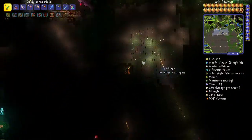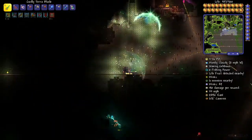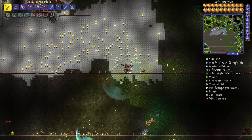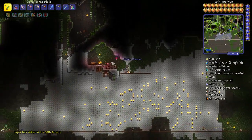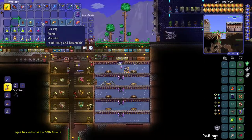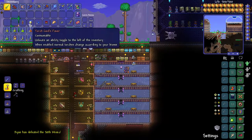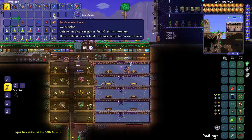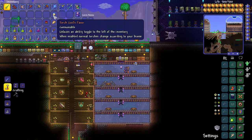Last one right there — awesome! Lights come back on. Let's run back home real quick. We acquired the Torch God's Favor! This little consumable unlocks an ability toggle to the left of the inventory.